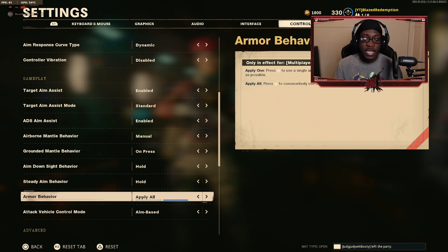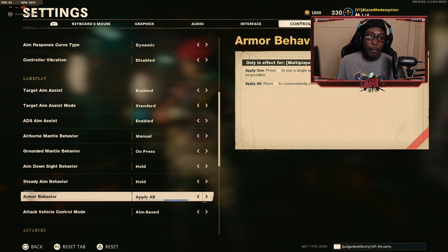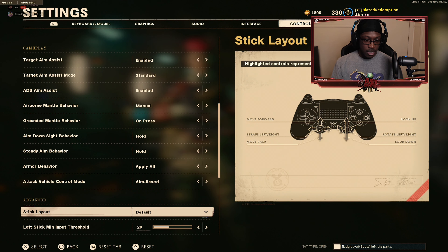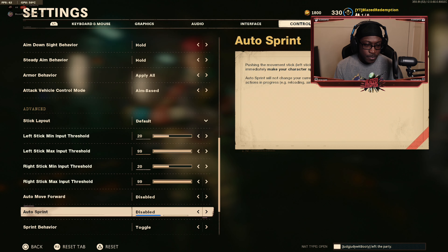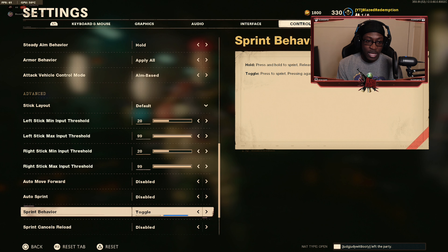Steady aim behavior is also set to hold. Armor behavior I set to all — if you like to run body armor, having it set to all puts on all your armor in one action, which lets you cancel the action and still have all your armor on. If it's set to apply one, you have to put on every single plate individually, which can get you killed since it takes three to five seconds. Attack vehicle control mode is set to aim based. Stick layout is all set to default.